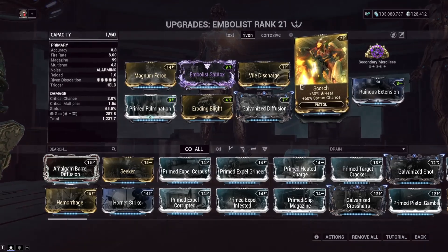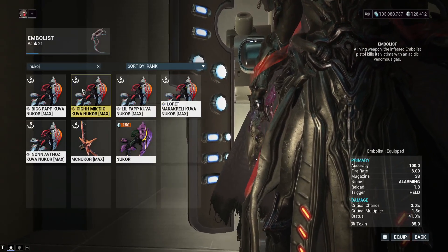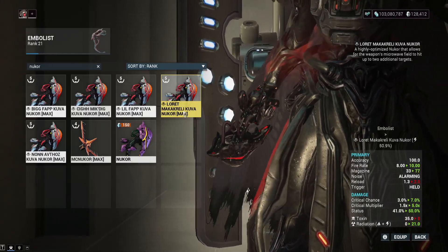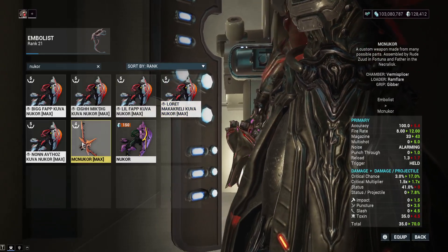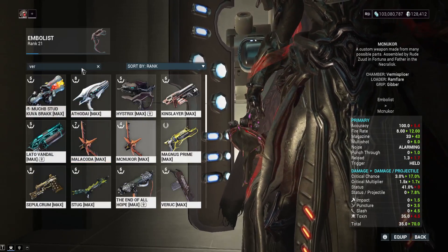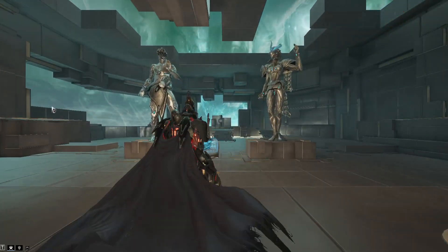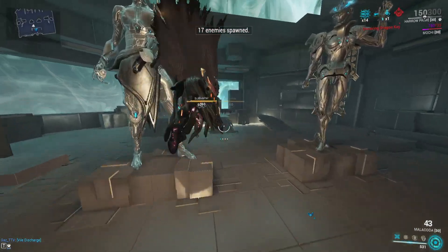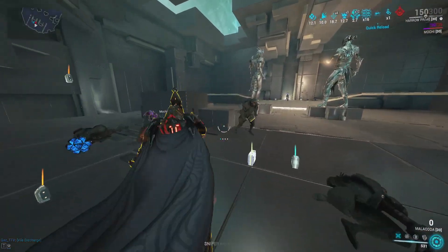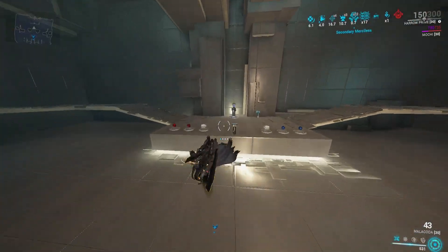It's competing with actually good pistols in this slot — the Kuva Nukor is a beam weapon that chains, making it basically an AOE beam weapon. The Vermis Blades are also a secondary AOE option I'd recommend over this. At least the Embolist augment goes through walls like a proper AOE weapon, but 4.7 meter radius without Prime Fulmination is what you're getting — so definitely run Prime Fulmination if you're going to use this.